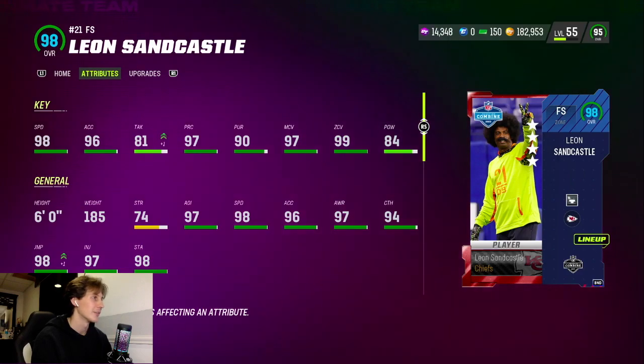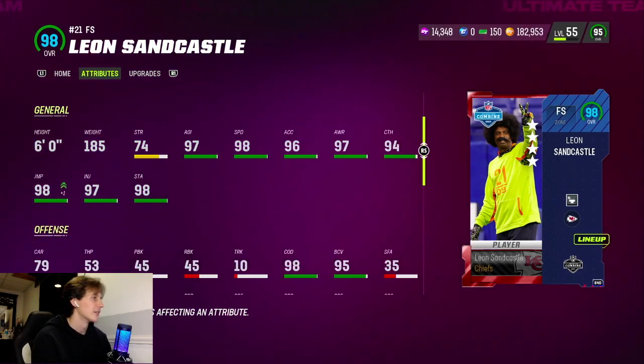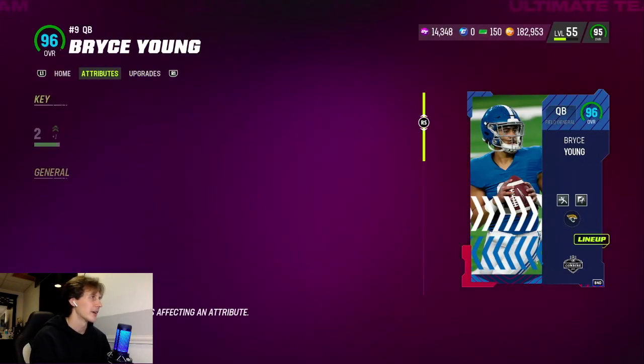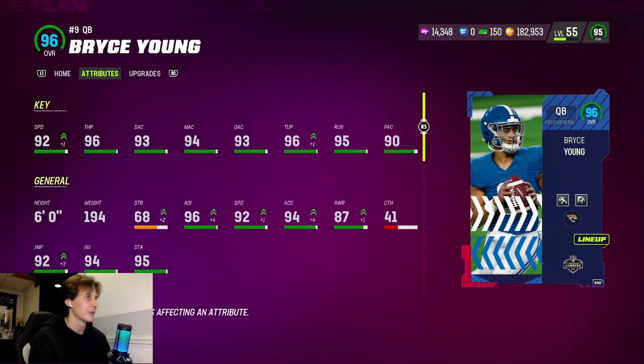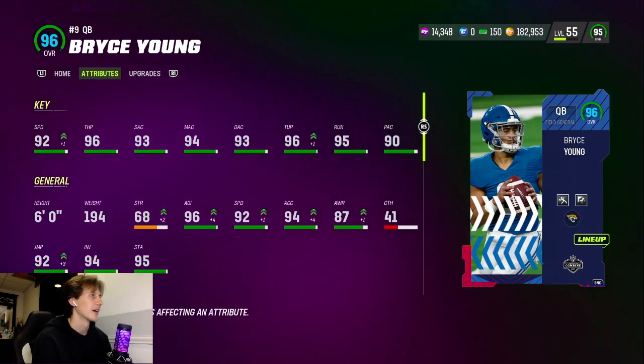Decade ago, it's crazy. But yeah, this card is insane — 98 speed, 96 accel, 97 man, 99 zone. This card is insane. I'm going to be a user on this card. So Bryce Young dropped, which is pretty cool that he's in the game now. He's got 92 speed, 96 throw power, and 96 throw under pressure. So yeah, he's a pretty decent option at quarterback.